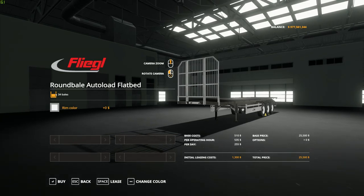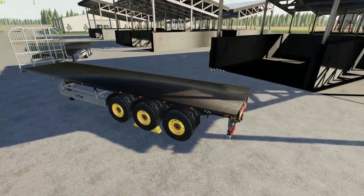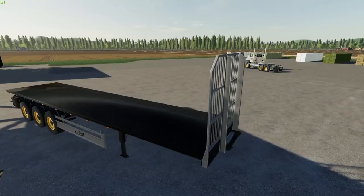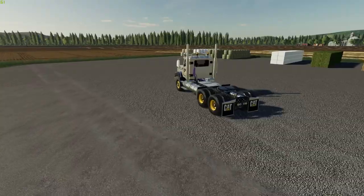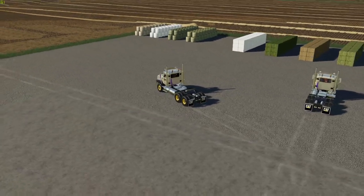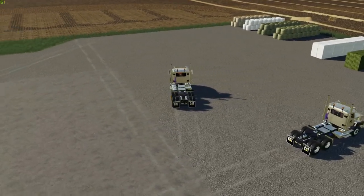Under baling technology, all the way at the end there's one for round bales and one for square — they're identical and you can change the rim color. Like I said, 34 round or 30 square. It's a basic loading trailer, but it's got a cool little feature when unloading — you can use your mouse to actually lift the bales up and place them just where you want. Really nice feature. Let's jump in the cab.